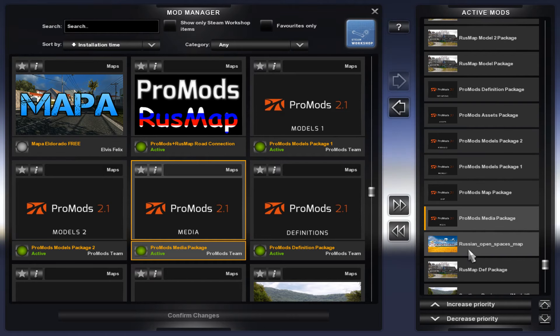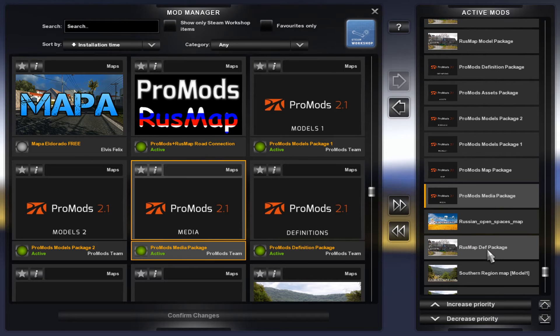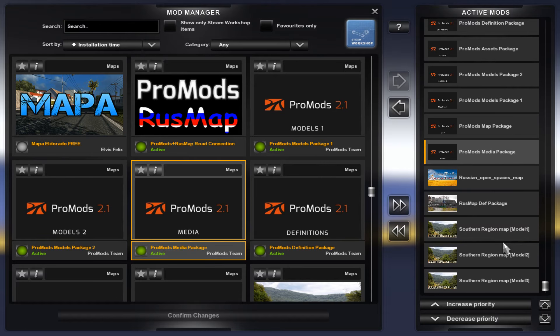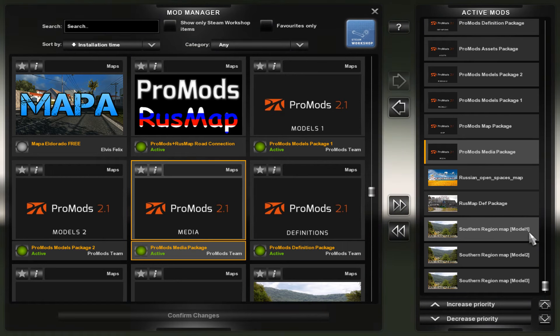As we get near the bottom we have the Russian Open Spaces map package, and then the Russia map DEF package. The last three files in the list are going to be the Southern Region Map Model 1, Southern Region Map Model 2, and Southern Region Map Model 3. And that's the installation order for them.